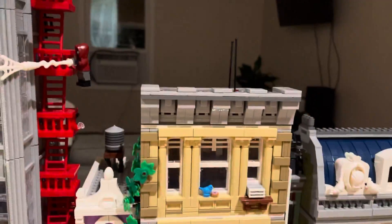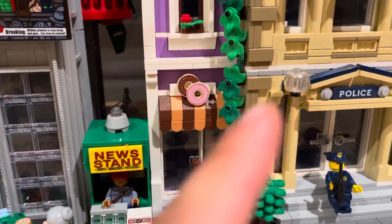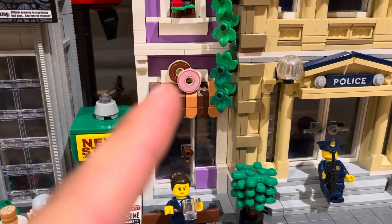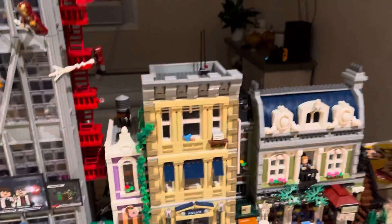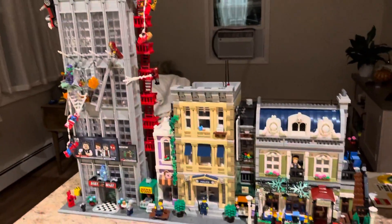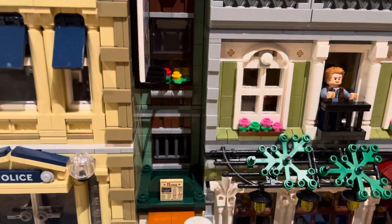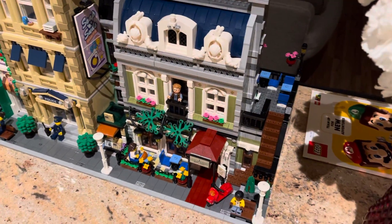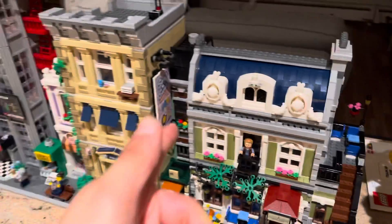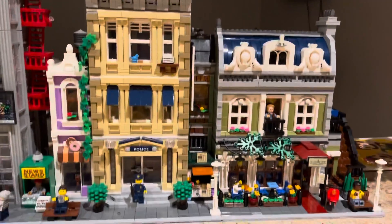Right next to that we have the police station modular building, all lines up perfectly. I changed up the logo a little bit — this is supposed to be side to side but I kind of like the way it looks with the donuts a little bit diagonal like that. Police station looking very nice next to the Bugle, and then the soap and suds ad is right there. The little jail cell area of the police station is kind of hidden off to the side.